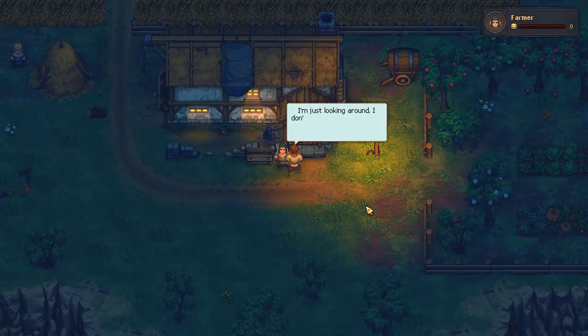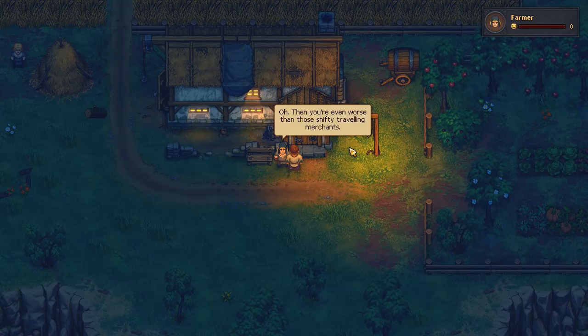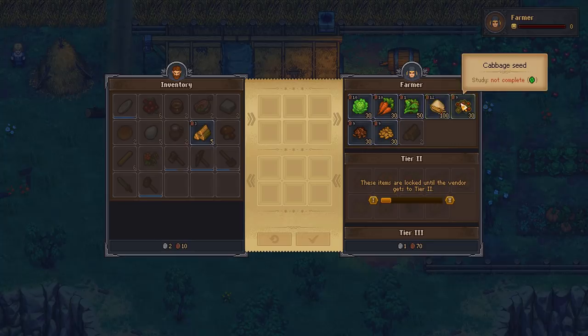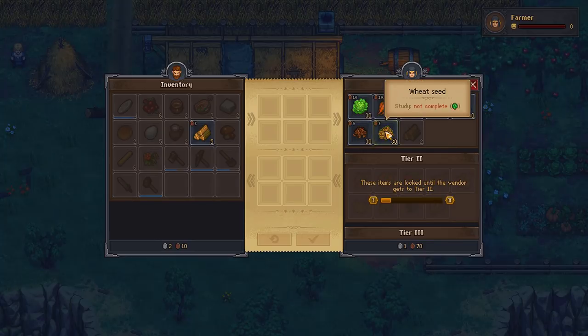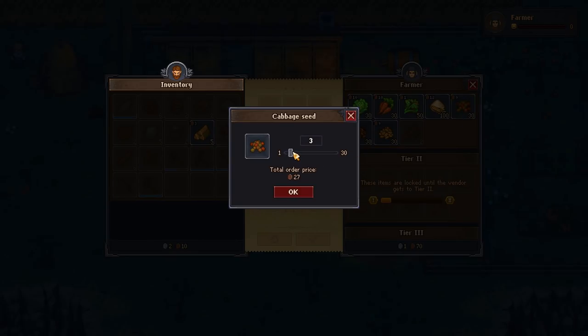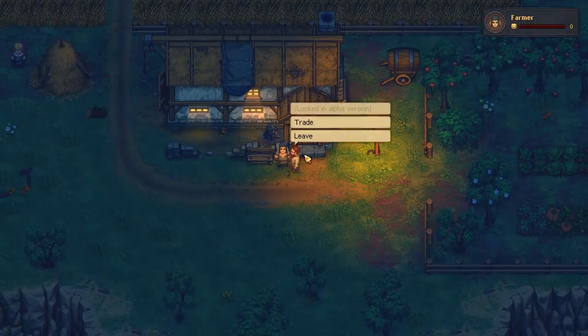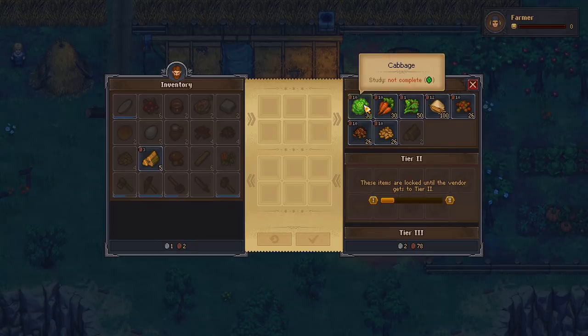She says everyone's telling her I'm the graveyard keeper, and she thinks the whole profession is a fraud and she doesn't like me. But now that she's made her position clear, we can do business! She sells cabbages, carrots, crop waste — and seeds! What did the merchant want from us? Carrots, cabbage, and I think wheat. Let's buy four of those — this is fantastic! Expensive, but worth it.